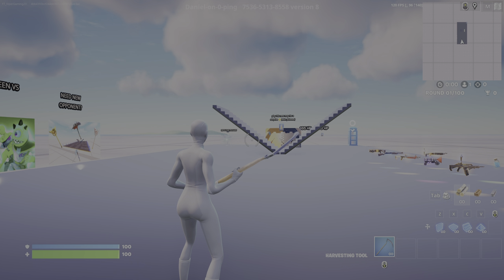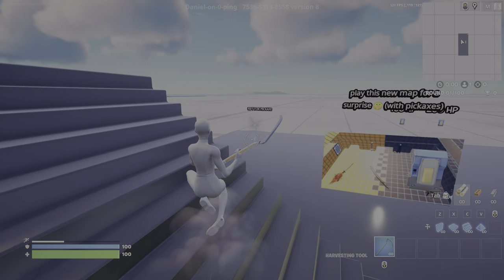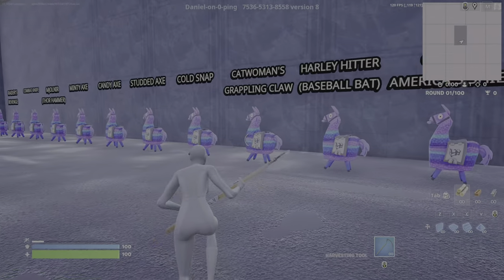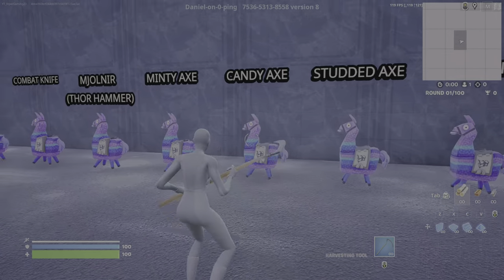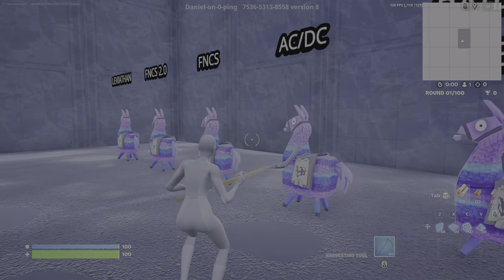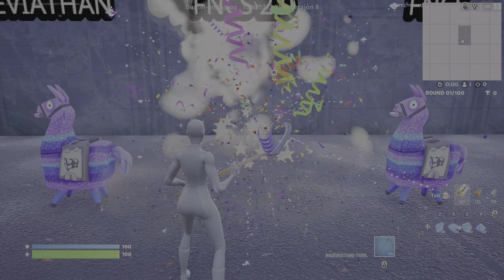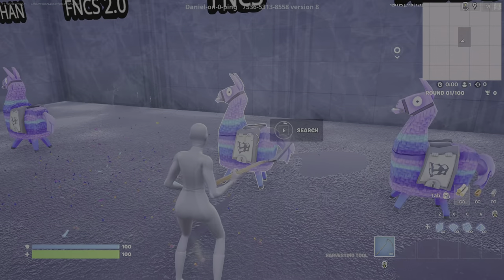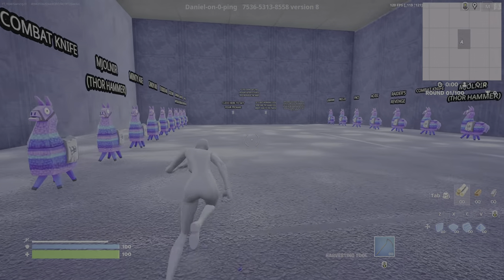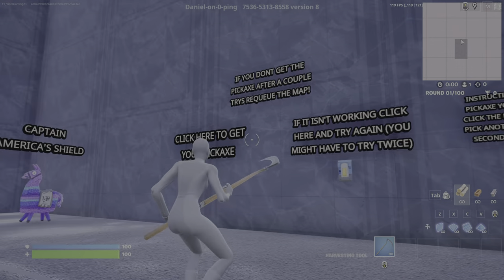So we're into the map already. For this, the instructions say you're supposed to come over here to this portal right here where it says Rift for Pickaxe, and you're supposed to just walk in. It shows all of the pickaxes above the llamas, and you're supposed to go and find any one that you want. I want the FNCS 2.0 pickaxe, so we're going to open this one. It's just like the other map - you're supposed to open another llama for this to work. Then you go over here and click here to get your pickaxe. If you don't get the pickaxe after a couple tries, re-cue the map.